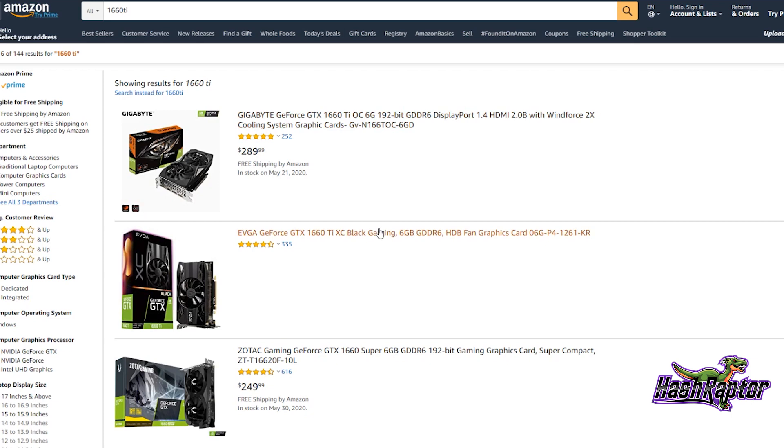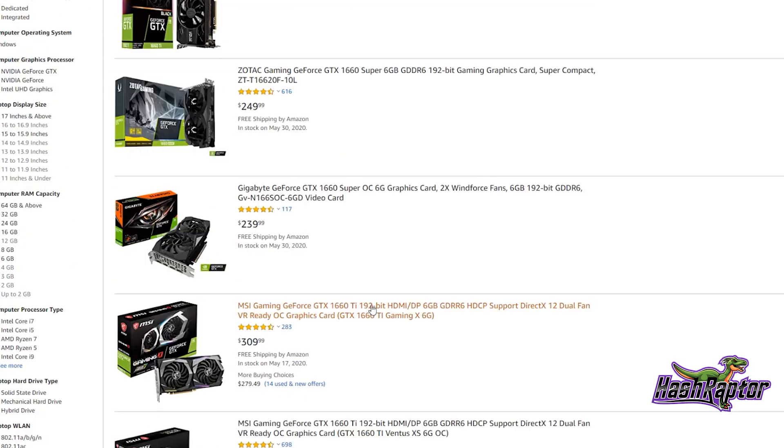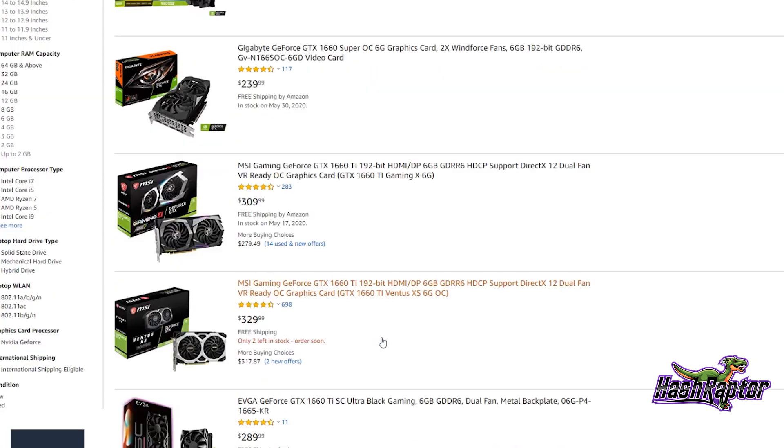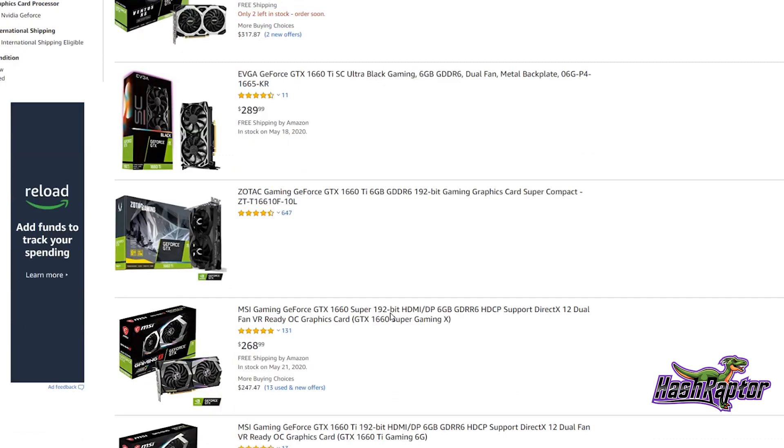I was hoping for hints based on GPU availability. Looking at Amazon or Newegg searching for 1660 Tis, it's hard to tell — these cards have been going out of stock regularly, and prices have been going up. That could be indicative of new cards being announced, or more likely just supply chain issues affecting product availability.